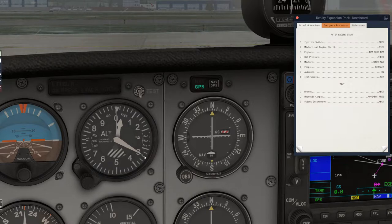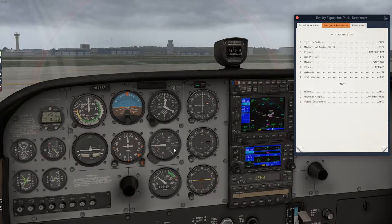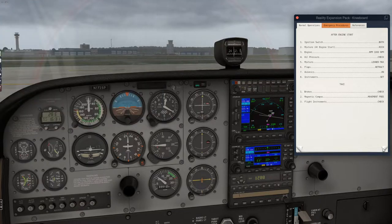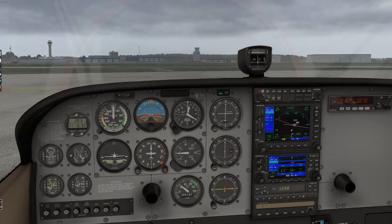With altimeter set to 3015, I can confirm the airport height matches — that's correct. They have us taking off on runway 15, which is over to the right. We'll program in our flight plan, do our run-up, and then away we go. The flight plan is programmed. On the taxi route we need to check our brakes, magnetic compass for free movement, and flight instruments to make sure everything matches and is working fine.